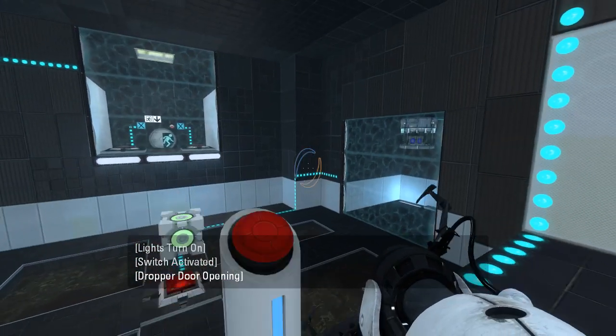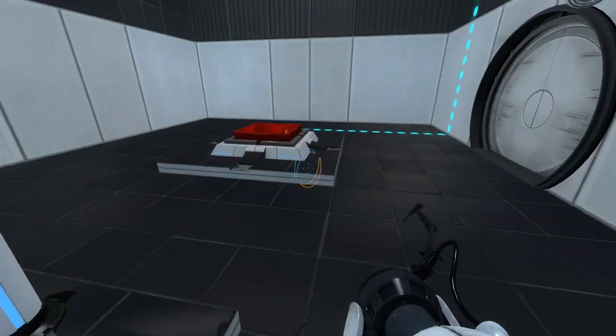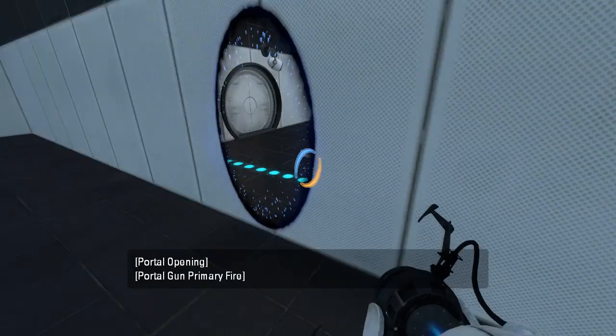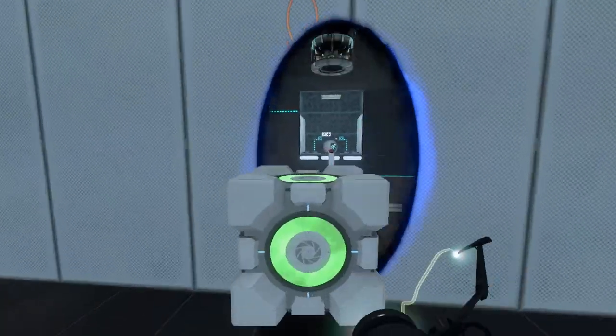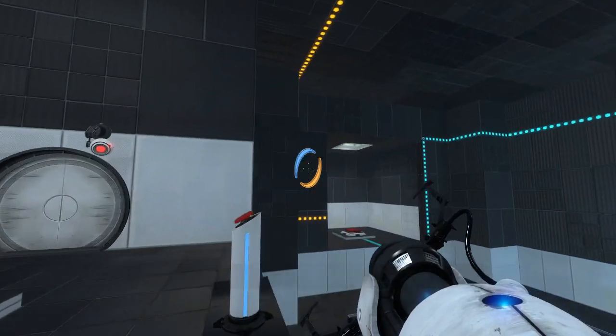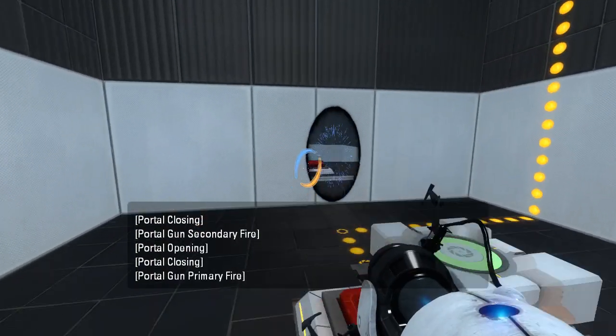Alright, so pressing that gets us this cube. That is a rather unusual color of green, I must say. I suppose let's just go ahead and put the cube up here — give me the cube, thank you. That does... that, I suppose. Let's see what this does.